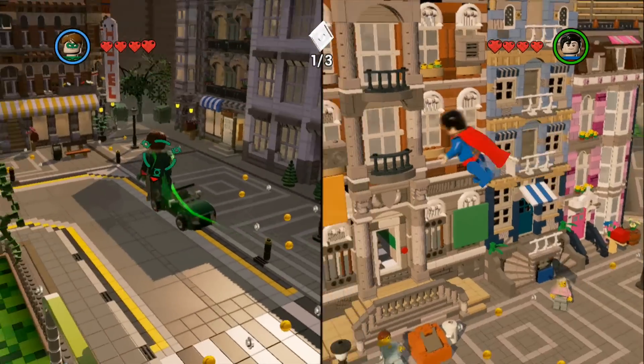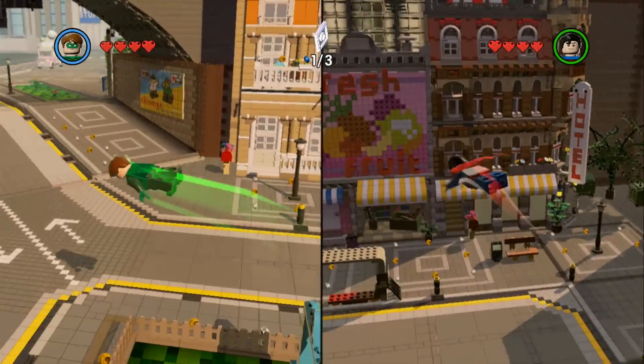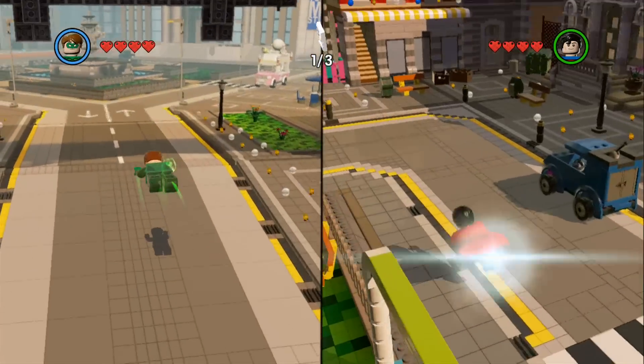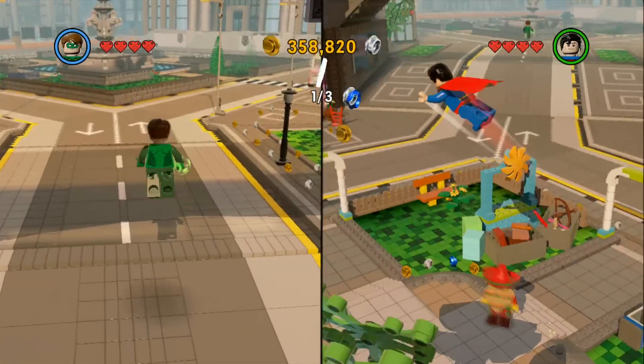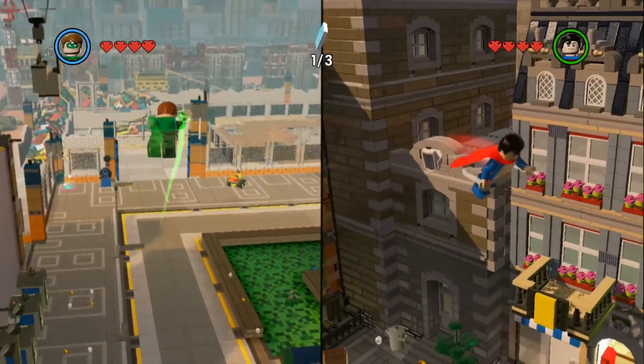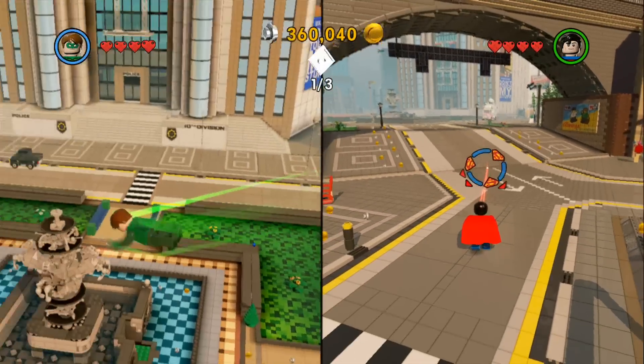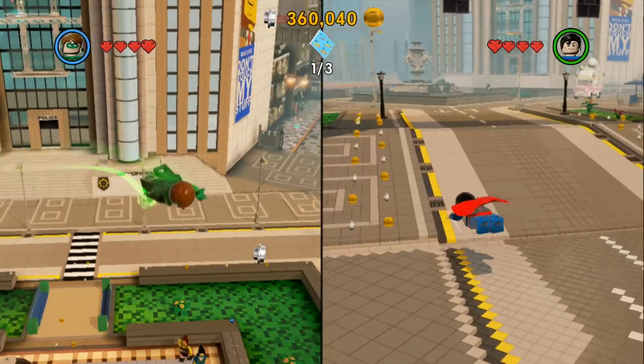Alright, let's go roll over to Bricksburg. Hey Superman, you wanna give me some studs? Whoa, fly high. Where's that police station? Oh, police station. Oh wait, that's it. There it is.